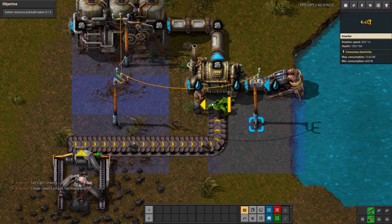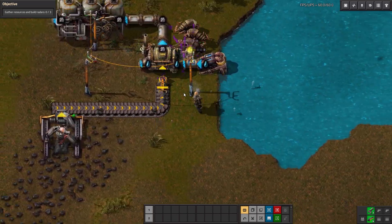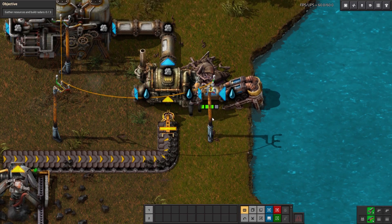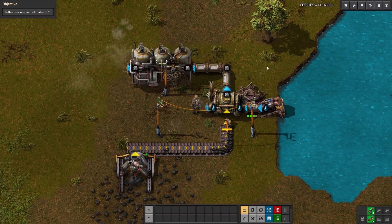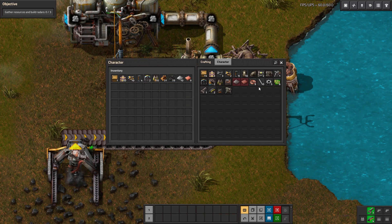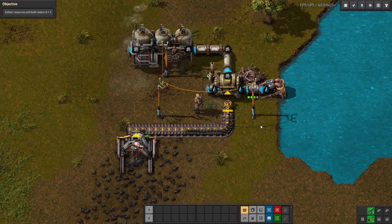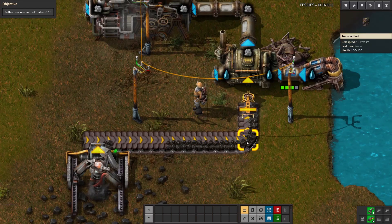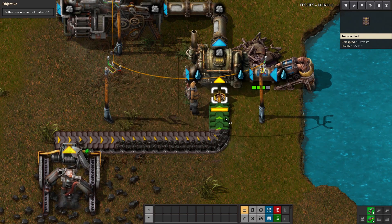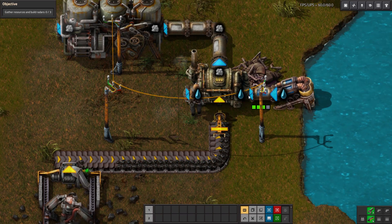I'm going to delete these and redirect the belt line to go toward the boiler. For those of you who don't know, you can delete anything in the game — it just goes back into your inventory. To delete something, just hover over it, right click and hold for about a second and it goes back into your inventory. We'll place things so that the coal needed to power the boiler can be used by this inserter and fed into the nearby boiler. The next thing we need to do is gather resources and build three radar machines.